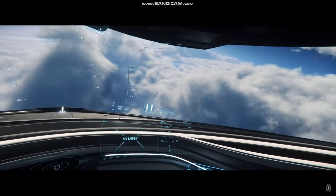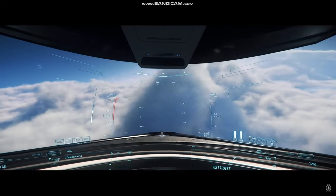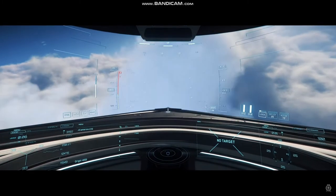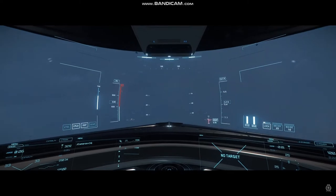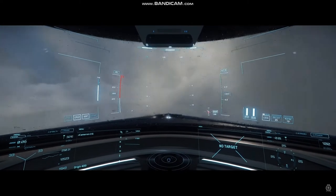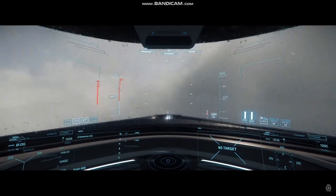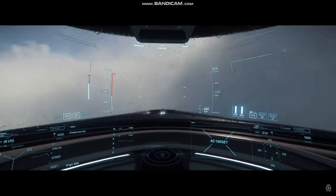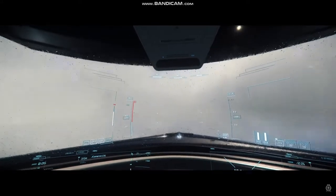What we're seeing here are distant thunder strikes, and this is kind of a prelude to future weather features — how storms will tie into ship handling due to turbulence. It's great seeing the rain hit the canopy glass when you fly through these cloud banks.